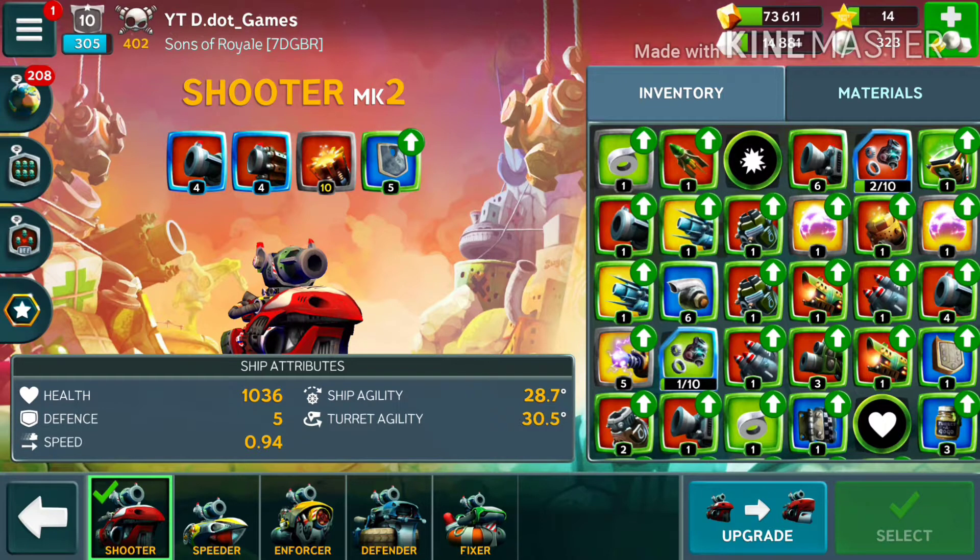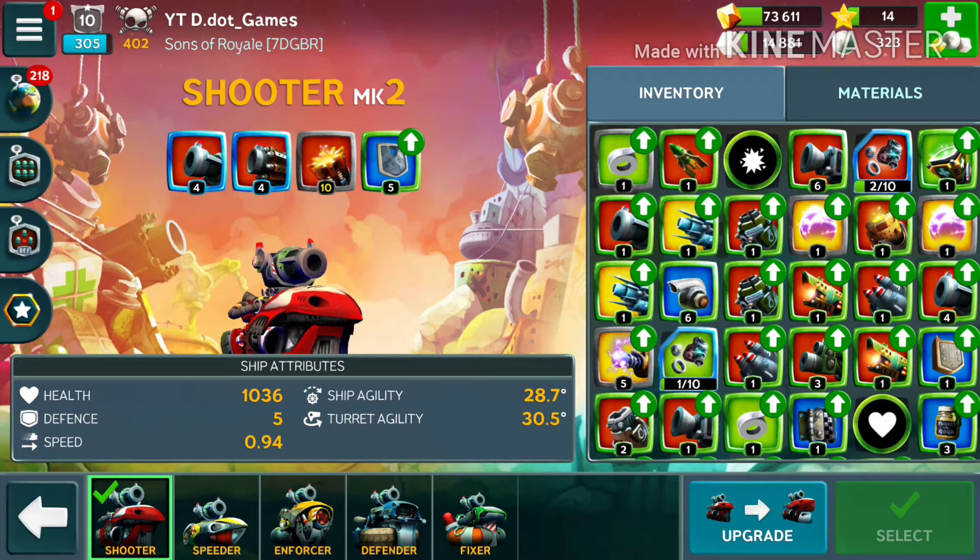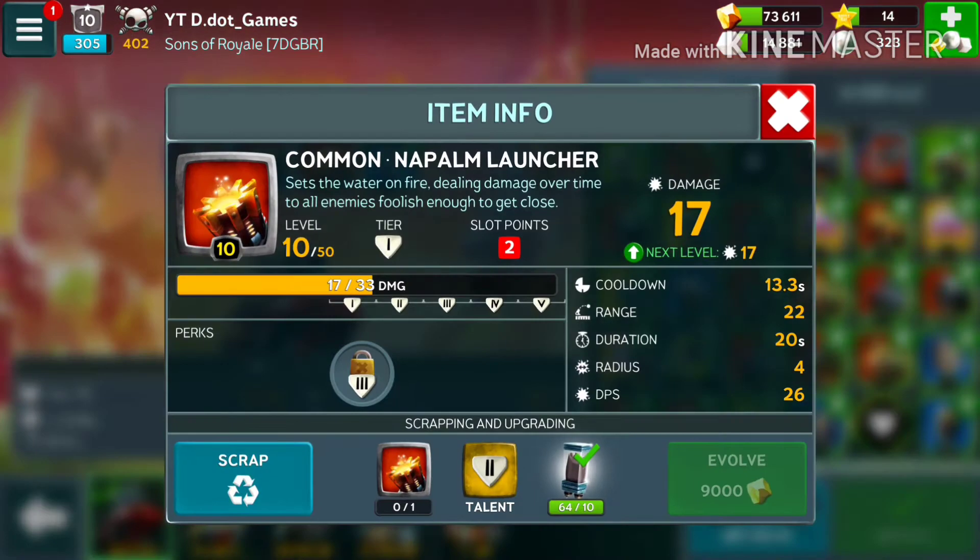The blast cannon deals a high amount of damage, and by interchanging between those two weapons, you won't have much downtime where you can't shoot. The napalm launcher, even though it's common, I'm running it for different reasons than just damage. It's very good when you understand the flow of the match — if a bunch of enemy ships are clumped together or the battle is moving toward a corner, you can use the napalm launcher to cut off supporting boats or surround enemies at a choke point.